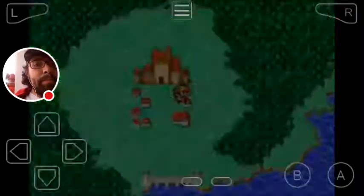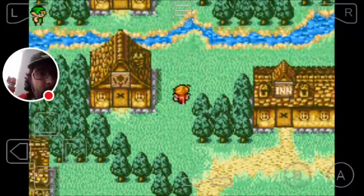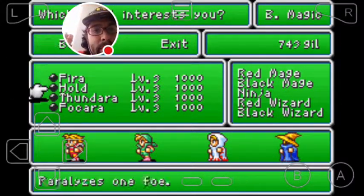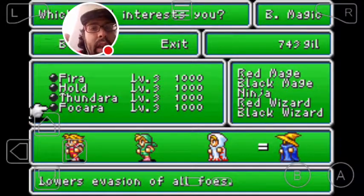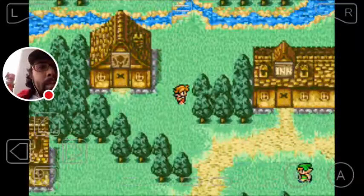Let me show you real quick where I got those. For level 3 black magic, my suggestion is definitely get Fyra and Fandara, and then if you want, probably get Fokara as well.